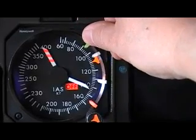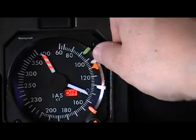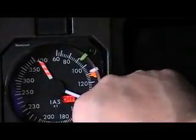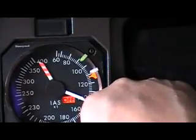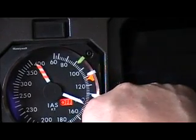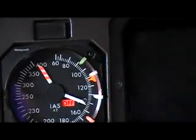Here we set the green bug to V1 equals 94 knots, the yellow bug to VR equals 109, and the internal amber bug to V2 equals 113. And you can see there's quite a big gap between V1 and VR in this case.